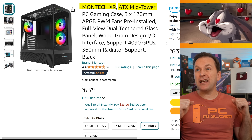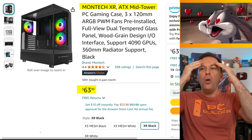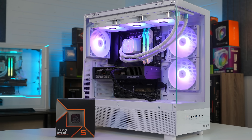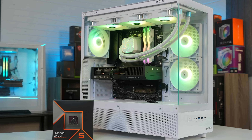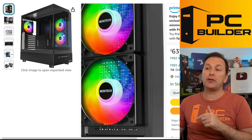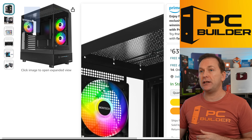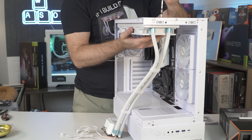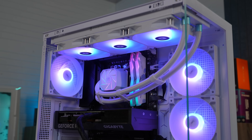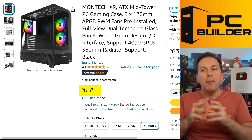For the case, I went with the Montech XR — an insane value PC case for $64. We used this in our Ryzen 9600X build guide and I absolutely love it. Comes in black and white. The fans look like they're exhaust but they're actually reverse blade, so you get cool RGB and it actually intakes air in the front. It was super easy to mount a 360mm all-in-one liquid cooler on the top if you want to go with an AIO, or you can use the air cooler as well. For $64, it just blows my mind how much value you get.